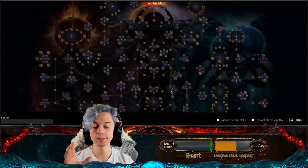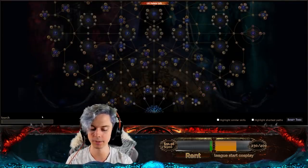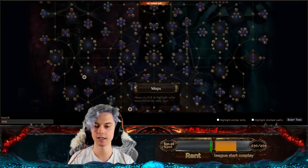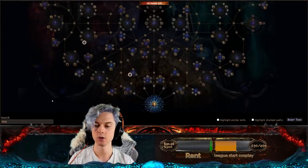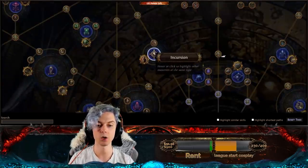Now it does look pretty daunting, but there are a couple of really handy things that you can use. The search bar — I can do something like this. If I search for Alva, I can then just see anything that talks about Alva right here. Or, another thing that I can do — say for example this is an Alva or an Incursion node right here.